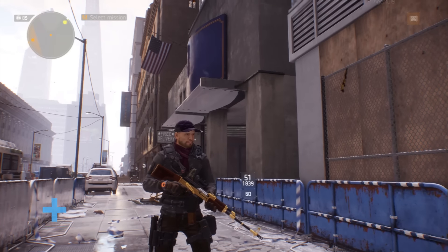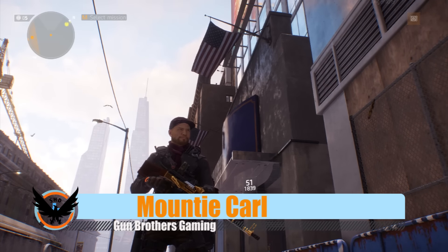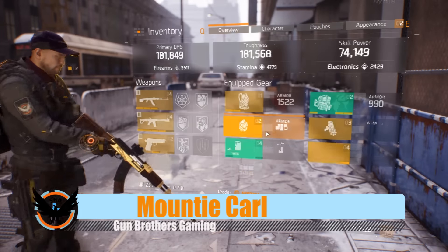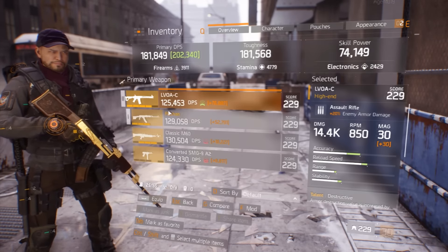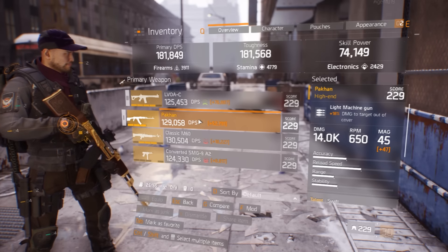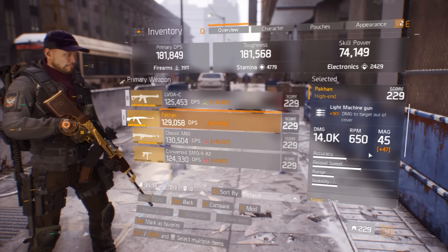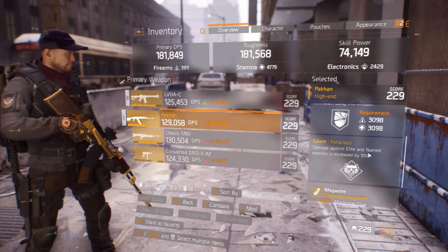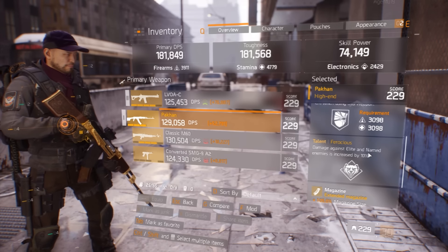Good morning, good afternoon, and good evening agents. Check out this beautiful weapon - this is the Pakhan. I bought it from the special gear vendor in the Base of Operations right now, and it is absolutely a wonderful gun. In the 1.5 patch it is gear score 229, rocking 14,000 damage with some awesome perks: Swift Destruction and Ferocious. It is a pretty awesome weapon.